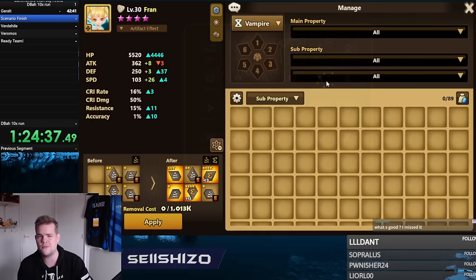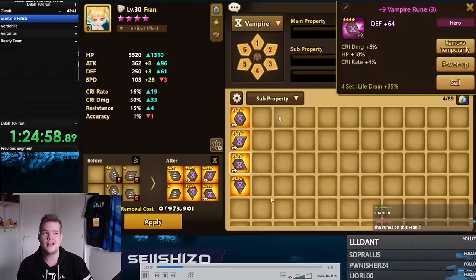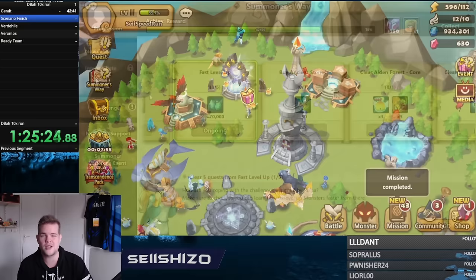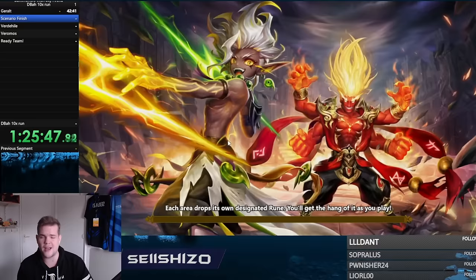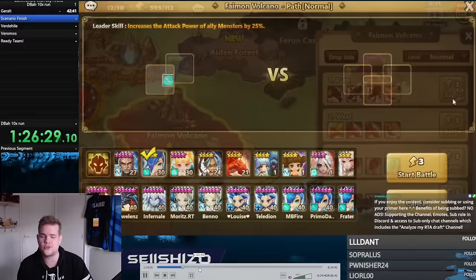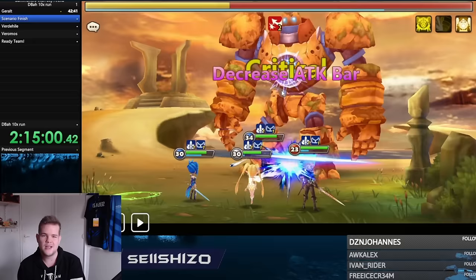None of those nat5s were really useful. In future speedruns, even if I pulled a Verad or Poseidon or something great, I wouldn't use them — only free-to-play units and Gerald. Let's skip forward to finishing the scenario.